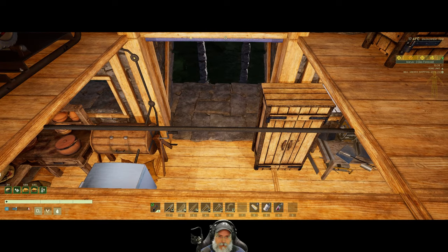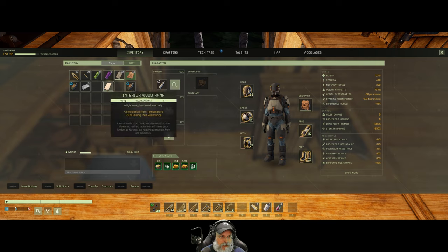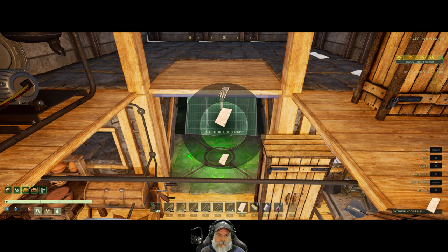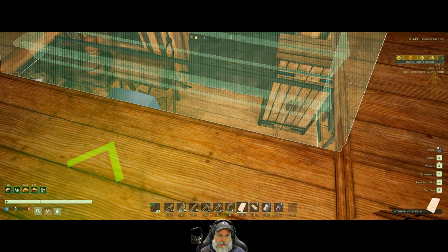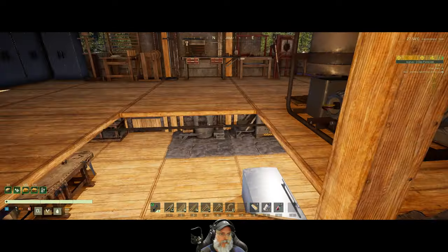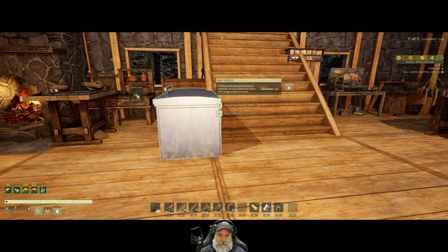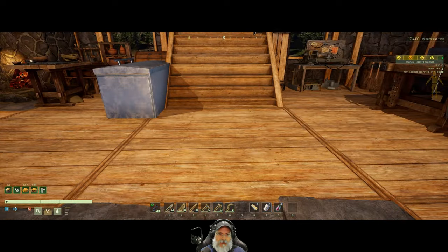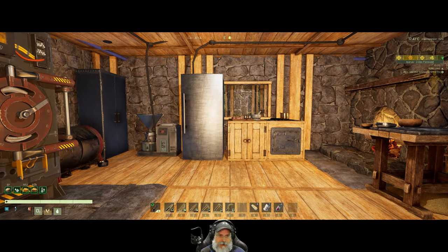Let's put the stairs in here. I didn't want to do that originally because I felt it would be sticking too far out into the floor, but this is going to be the kitchen - we're going to enclose this room and this whole area is going to be the kitchen.